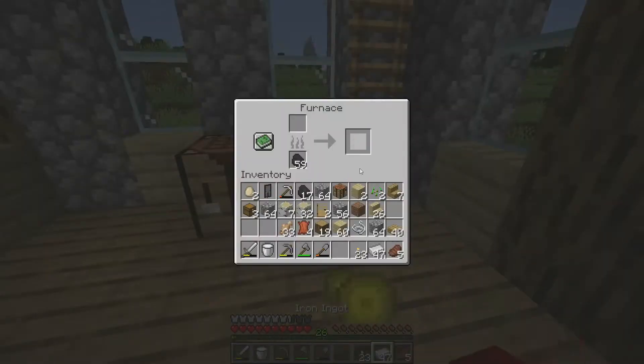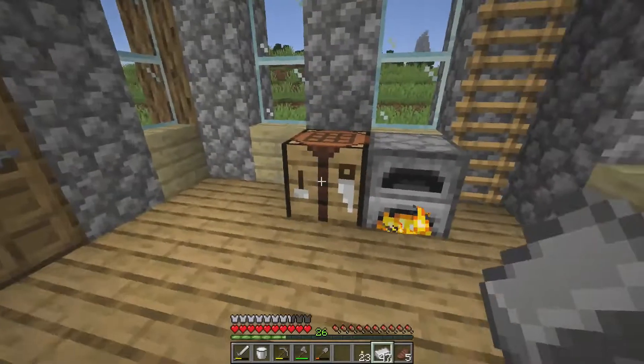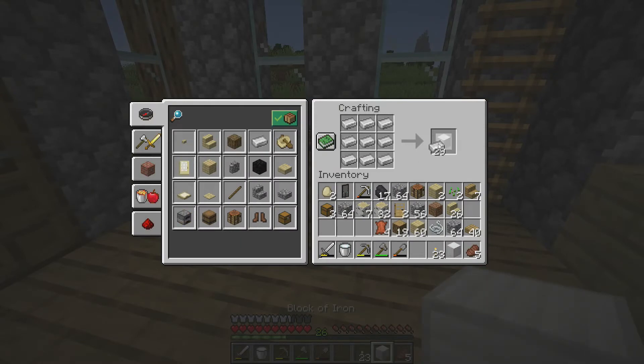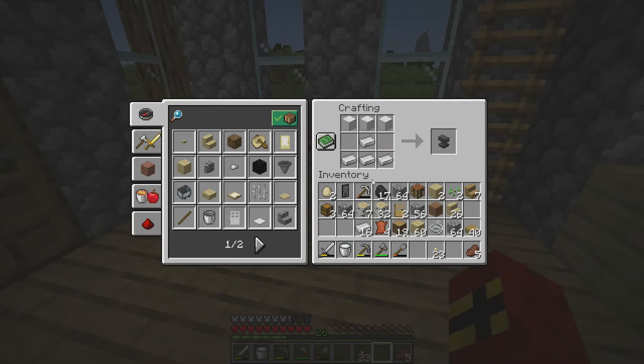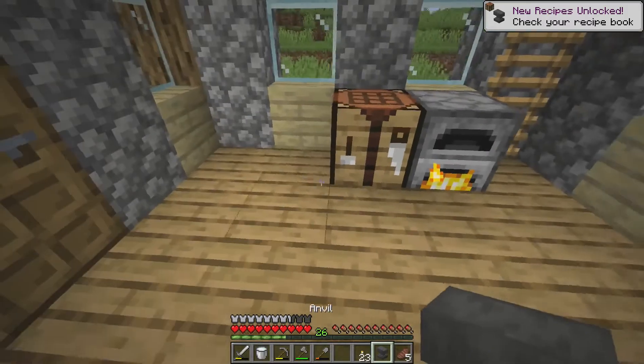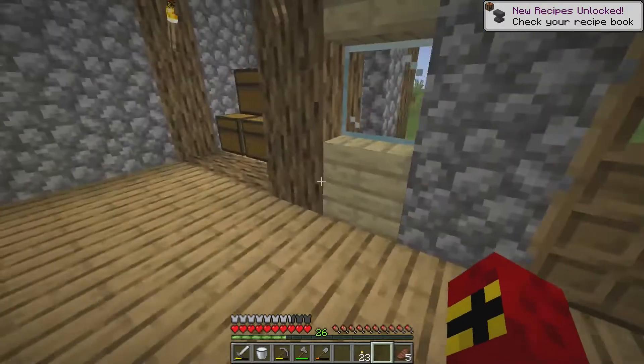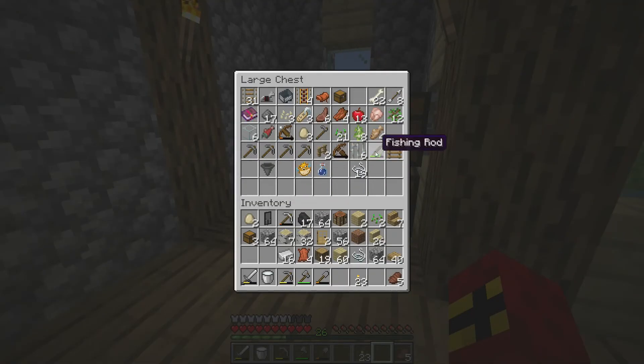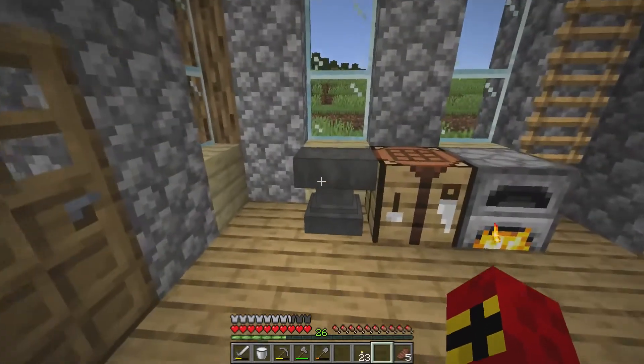I'm going to do one thing before we go — I want to create myself an anvil. That's very easy, all you need is three iron blocks on top and iron ingots on the bottom. This will allow us to repair things. So let me grab my fishing rod — what did I do with the one that had the enchantment on it? Look at the scene I'm breaking — let me check if I left it back here.